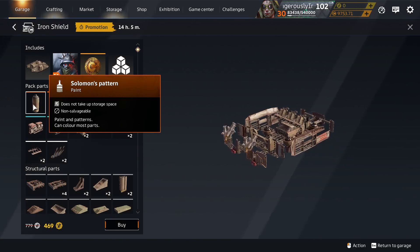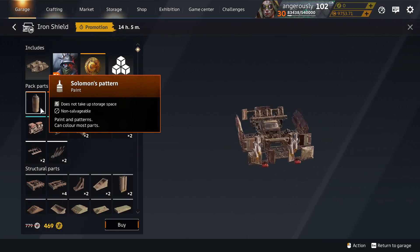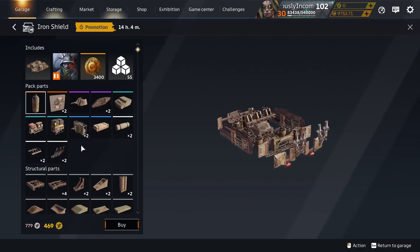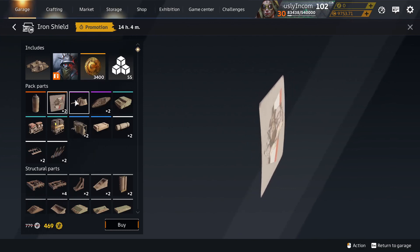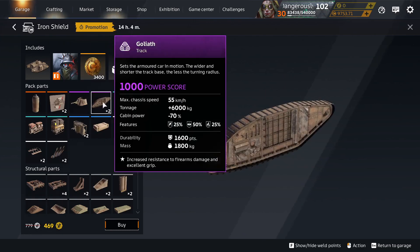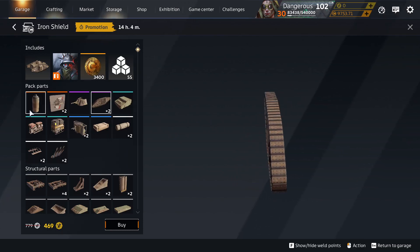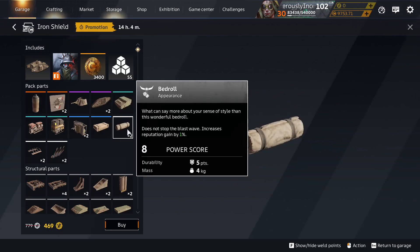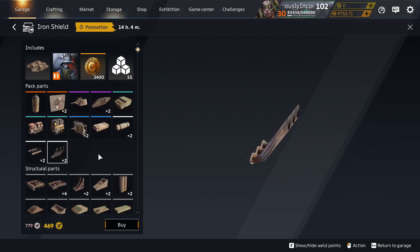What do we get in this pack? We get the paint Solomon's Pattern — which you can really see there, can't you — it's a camouflage pattern. We get Dogs of War sticker, unique to Iron Shield. Fat Man you can craft. Goliath Trax are in the Steel Shield. And Bedroll, Brace, Hellpipes, all in a decor container.